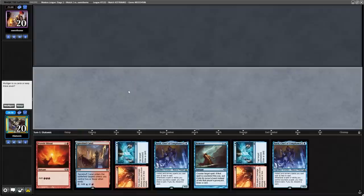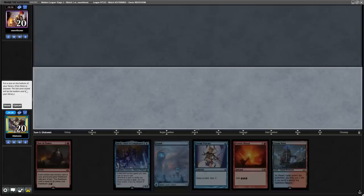To start off the first round, we have a one land opening hand on the play with no cantrip, so we've got to go to six. Going to six, we have a very decent hand — I'm just going to play the Goblin Electromancer and use the Serum Visions to set up for the combo.